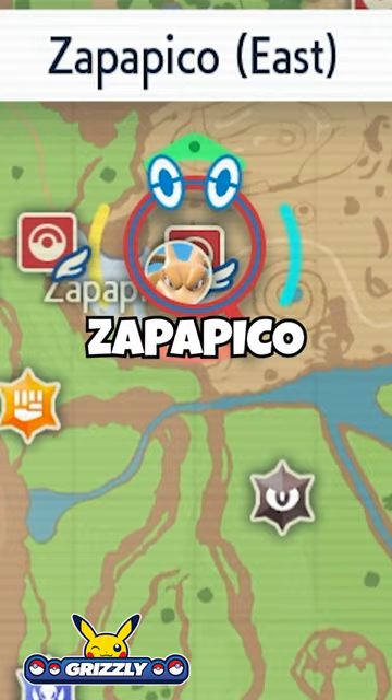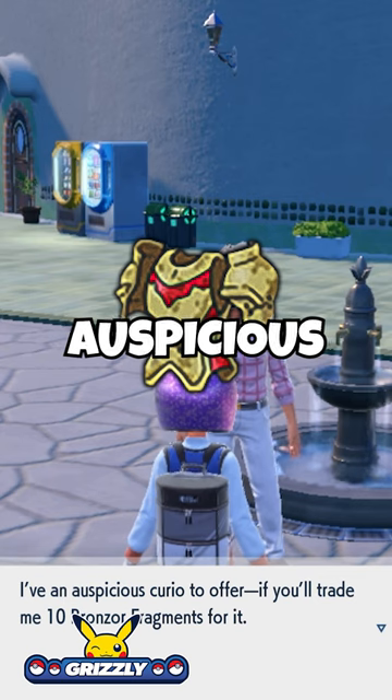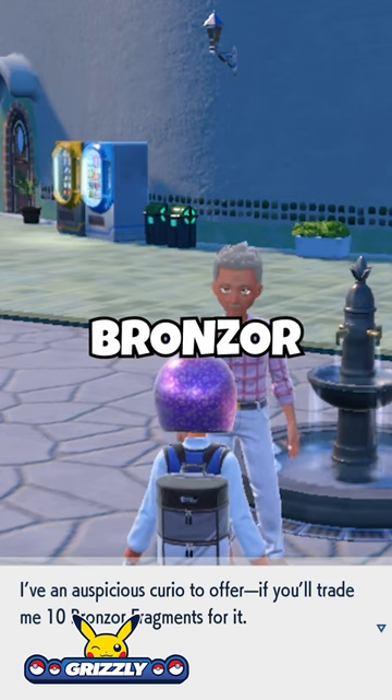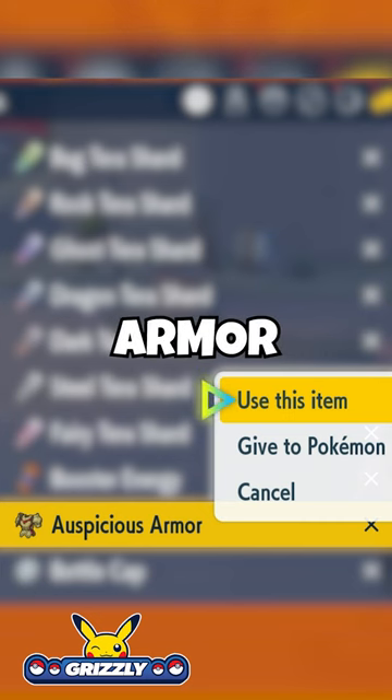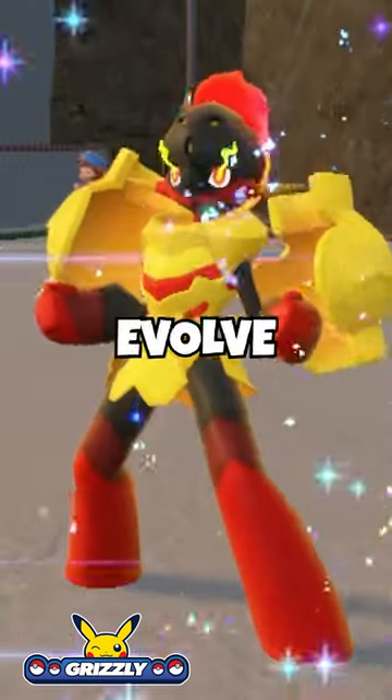Step number 3: go to Zapapico and find the man wearing a pink shirt next to the small fountain. He will offer you a set of Auspicious Armor in exchange for your 10 Bronzor fragments. Once you have the Auspicious Armor, go to the Others tab in your inventory and use it on Charcadet, which will now evolve into Armarouge.